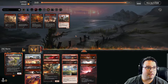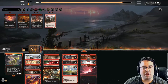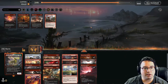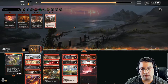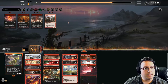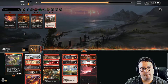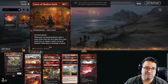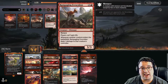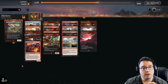What do I want to bring in against them? Probably a Braids. Mayhem Devils are really annoying, and if I'm not able to get rid of them things get really complicated. I might end up taking out a couple of Play with Fires or Shocks — probably the Shocks because they're worse. Do I want Rampaging Ferocidon? It turns off life gain, and against the cat it could be really powerful. I'll bring that in.